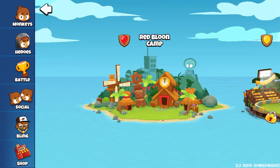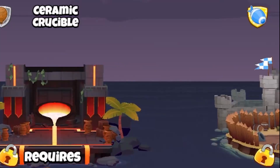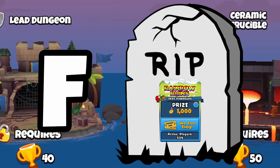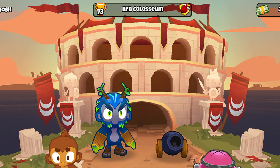Then we get to see arenas. We have Red Balloon Camp, Yellow Stadium, White Wasteland, Lead Dungeon, Sarant Crucible, and what is likely Moab Pit. Go to the comments and type an F for Rainbow Ruins. We also know of Beefy Coliseum from past screenshots.